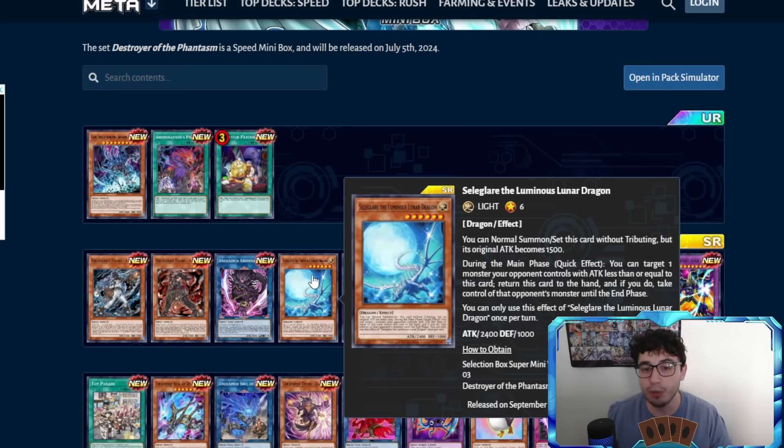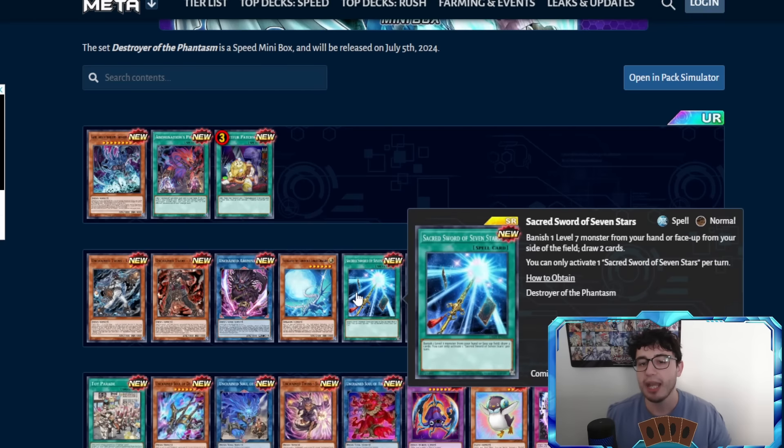Then we have Seligar the Luminous Lunar Dragon — Level 6, and it's a reprint from a selection box super mini. You can normal summon or set it without tributing, but its original attack becomes 1500, though it stays Level 6 — very important for XYZ summoning. During the main phase you can target one opponent's monster with equal or less attack than this card, return this card to the hand, and take control of that monster until the end phase. It was nice but never really saw play, and of course wasn't worth investing in a selection box for.